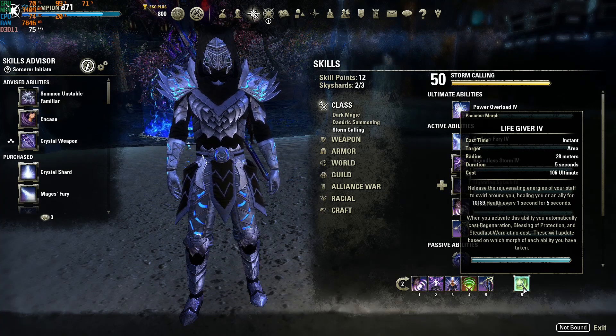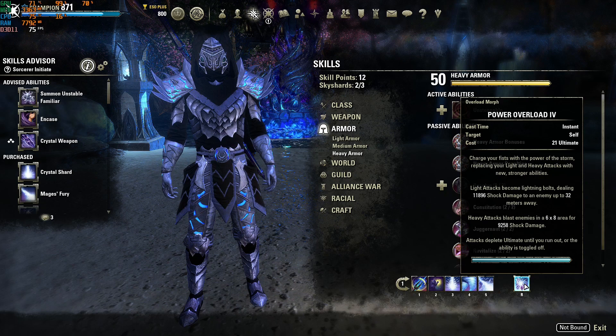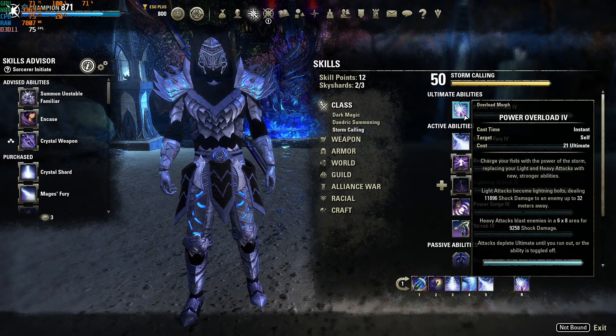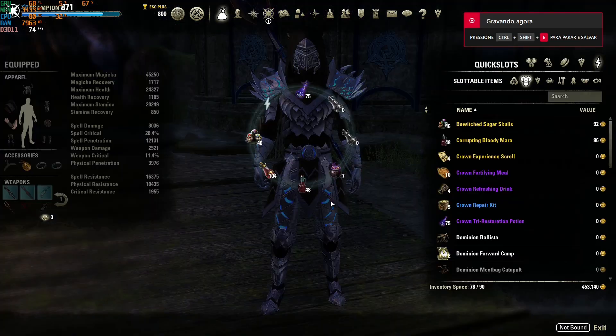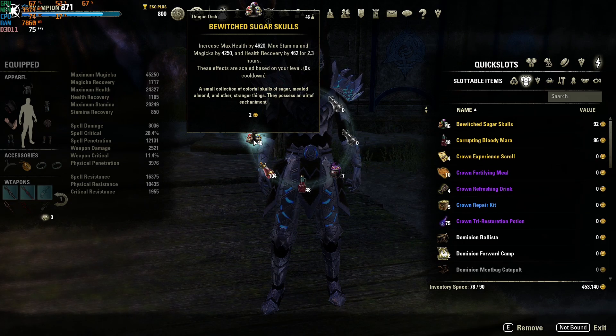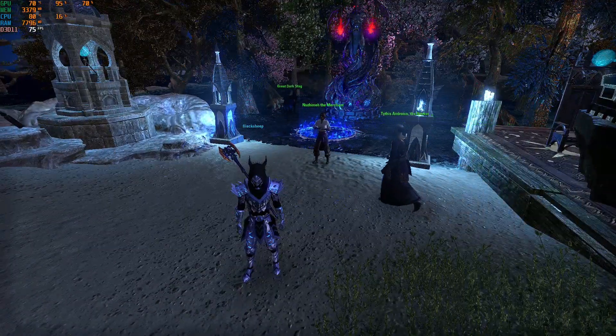That gives me the sweet spot combined with my race, which is the Breton. The Breton provides so much magicka sustain with Magicka Mastery, reducing the cost of all magicka abilities by 7%. It also gives a little bit of magicka recovery and max magicka. High Elf and Dark Elf are also really good choices — I actually just rerolled from High Elf to Breton, and the main reason was aesthetic; I don't really like the High Elf looks. High Elf is really good — the spell damage and recovery are nice, and the stamina sustain is great. Dark Elf really good, High Elf really good, Breton really good. The second main reason I switched to Breton is the next patch, as medium armor is going to be viable and we're gonna lose sustain — I'm trying to compensate already by switching my race.